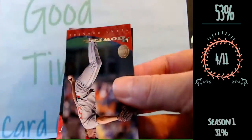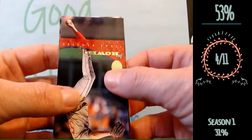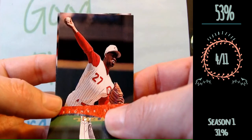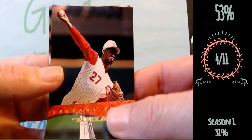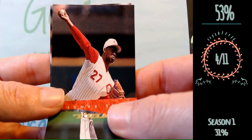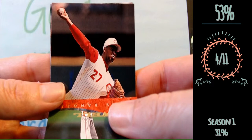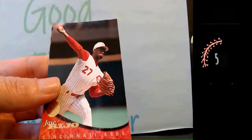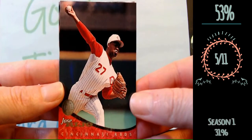We have two more cards left. If we get one more right that would be great — we got four so far. Reds pitcher, '94. I can't even think of a Reds pitcher. I know Jose Rijo from like the '90 World Series. Is he still on the Reds in '94? I might as well guess Jose Rijo — it's the only guy I can think of. It is Jose Rijo. That worked out for me. The only guy I could think of happened to be the one on the card.